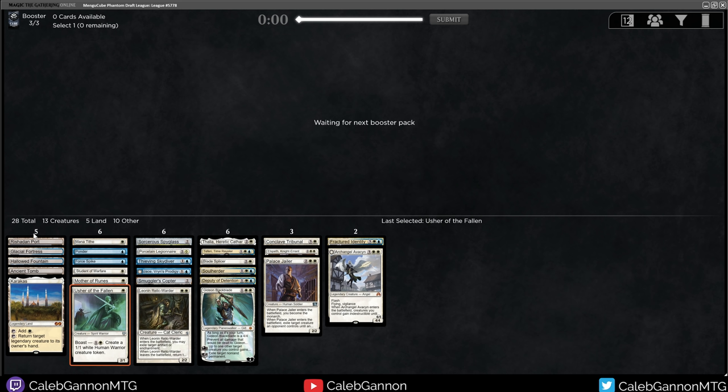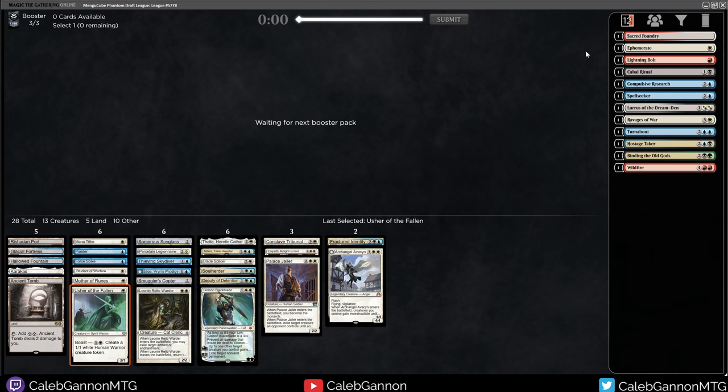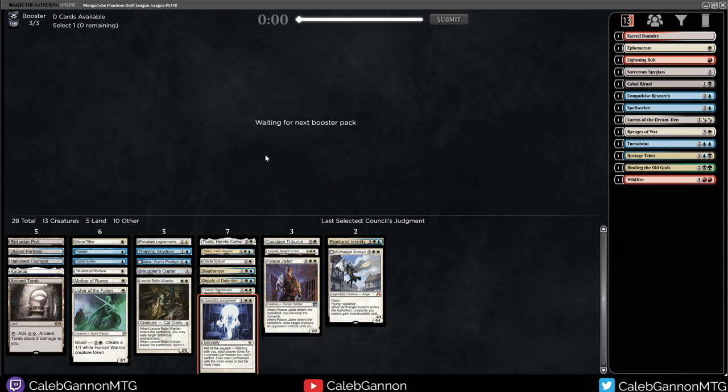It has almost everything - decent fixing, an Ancient Tomb to help with some of these 3-drops. I have no power, but you don't really need power when you have Fractured Identity and Palace Jailer. Sorcerer's Spyglass - can this stop mana abilities? No. The fact that it cannot stop mana abilities makes me want to replace it. They can cut off Planeswalkers, but that's why Phyrexian Revoker is good. There's Council's Judgment - perfect. Go in, Spyglass out.